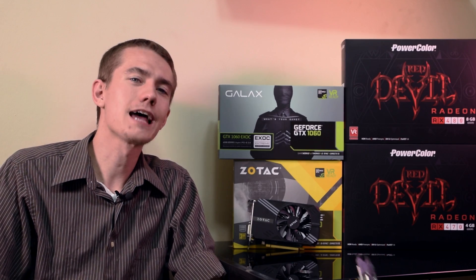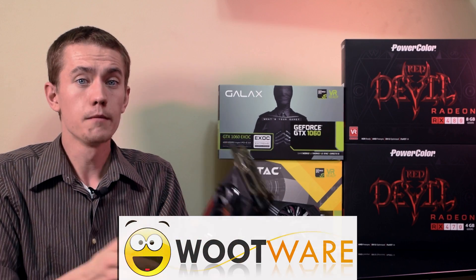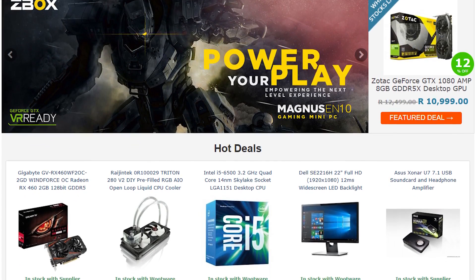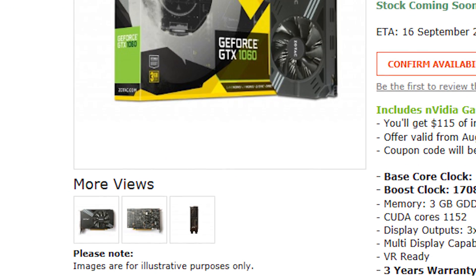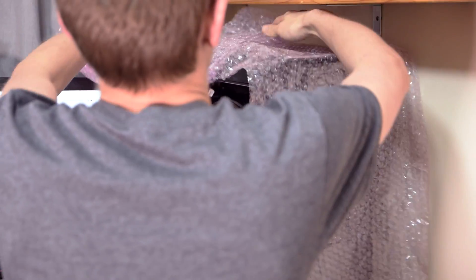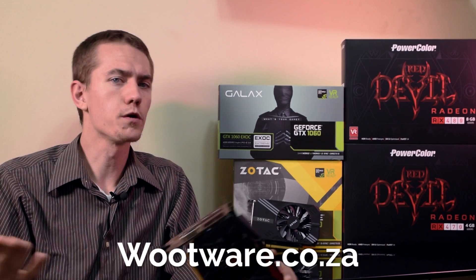A huge thank you to Wootware for providing both of the graphics cards featured in this video, both of which you can expect a full review on soon. If you're in South Africa, Wootware should be your go-to spot for computer components. Their pricing is amazing — they had the lowest price on both the RX 470 and GTX 1060 3GB from what I could find — and their customer support team does their best to make shopping at Wootware an unforgettable experience. Their signature pink anti-static bubble wrap is a great addition for any decor upgrades for your gaming lounge. Head over to Wootware.co.za to Woot up your PC.